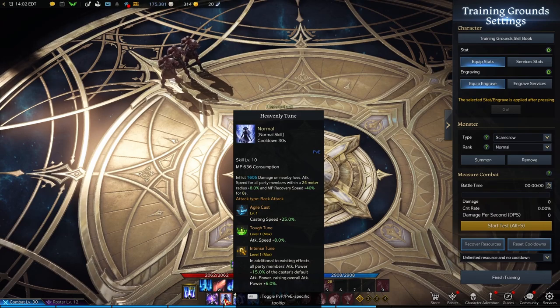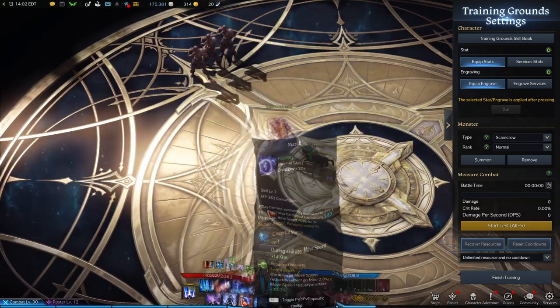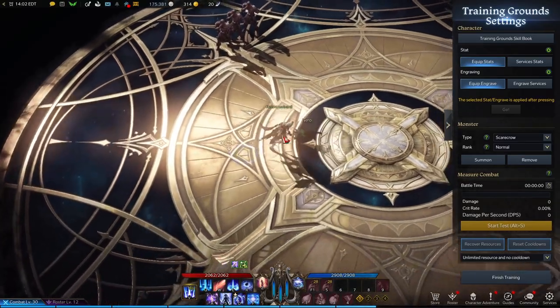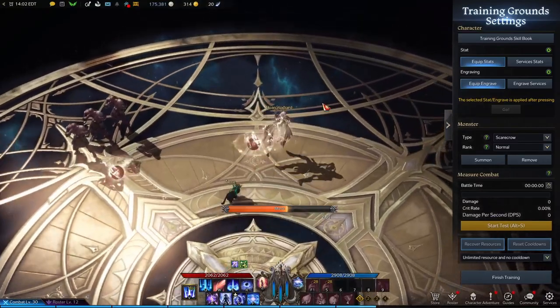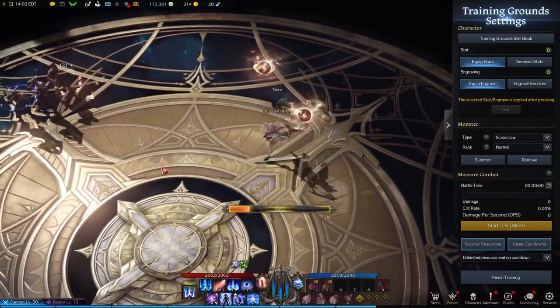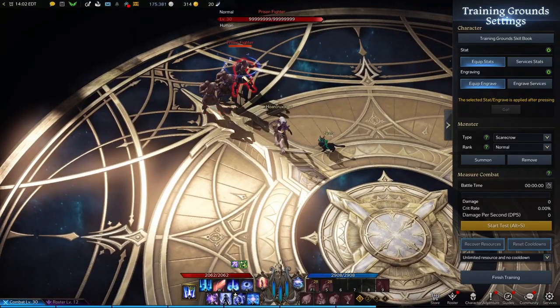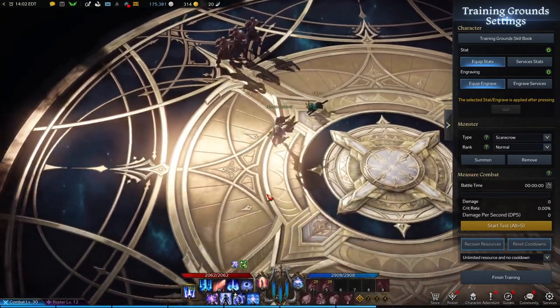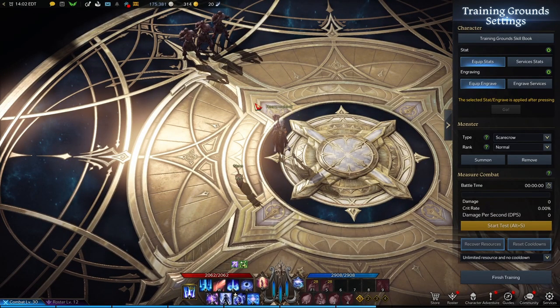Heavenly Tune is an amazing buff — you buff yourself and your teammates, increasing their attack speed and MP recovery, and it does a little bit of damage. March is probably my favorite skill in the entire kit. You drop little notes on the ground and if they are near an enemy they will track them. When enemies get hit, this slow is absolutely crippling and debilitating to play against — it really sucks to get hit with it.